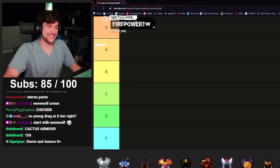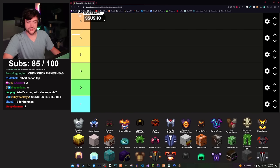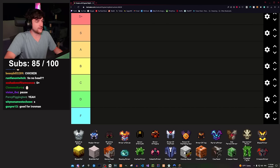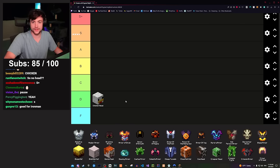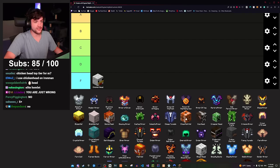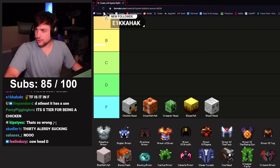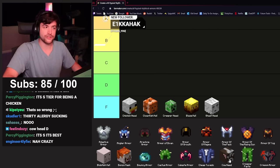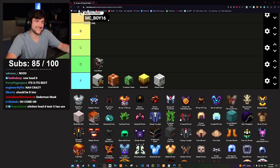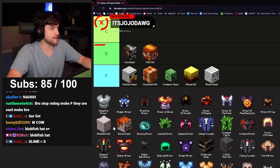Chicken head is only useful for bingo or iron man, and even then it's pretty easy to just kill enough chickens for one minion, put that minion over a hopper, and collect eggs that way. I'll give it a D tier out of respect for how it used to be, but at the current moment there isn't really much purpose for it. Clown fish, creeper head, blaze hat, ghast head — all F. Cow head used to be useful because of Arachne's poison resistance; I'd give it a D. Fish hat is how you open the UI for the Viking, so D tier.